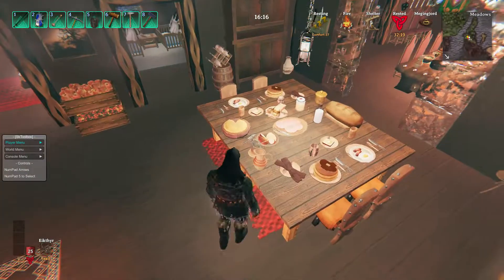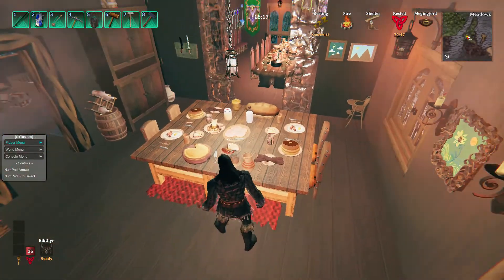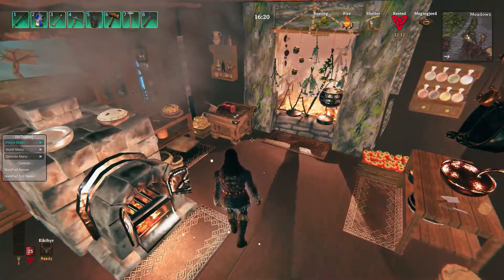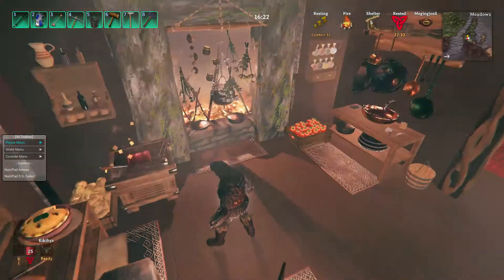This is the breakfast bar in the kitchen. This is where all the servants eat. Then you come in here to the kitchen - some crates of food.